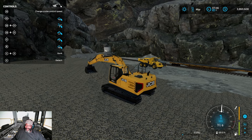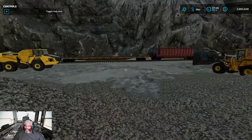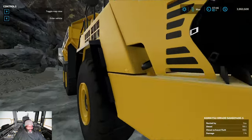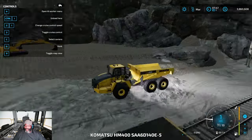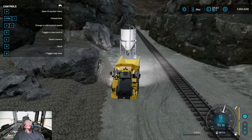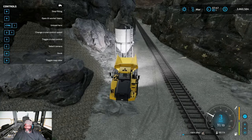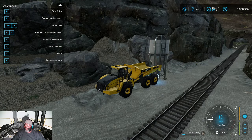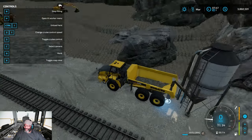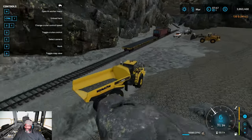You can load out trucks or however you want to do it — maybe use a conveyor. Here's another feature: you can buy stone. Once you run out of stone and dig everything out, you can back right up here and buy your stone. As you can see in the top right corner, you're using money to buy this, so it's not free. Then load out and drive it back to the processing plant.